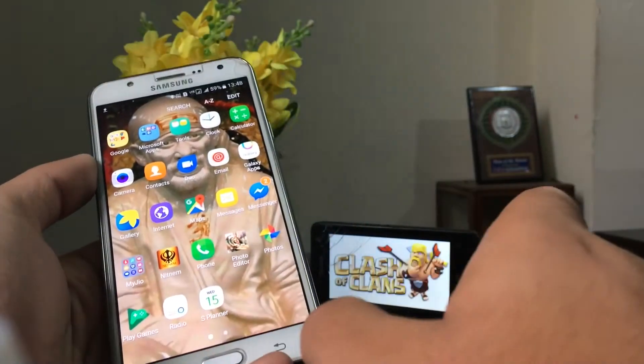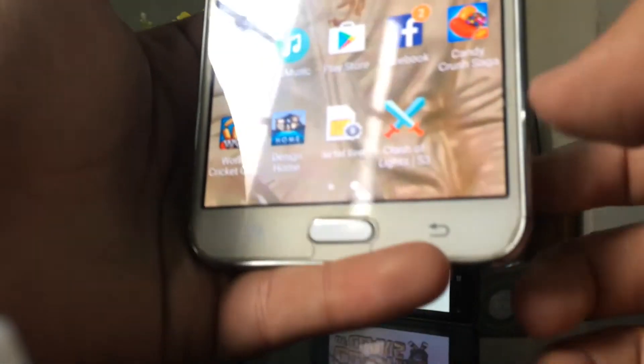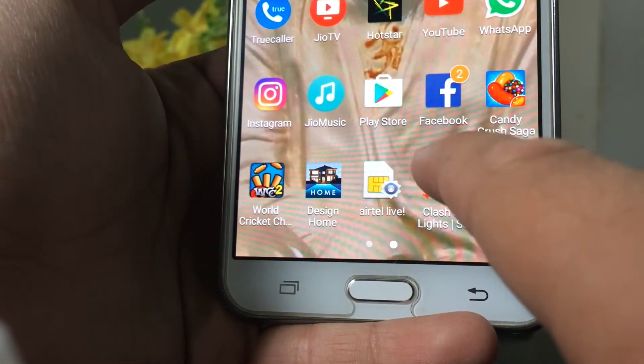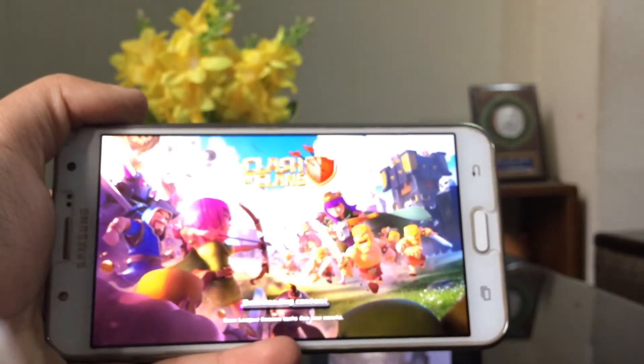Make sure that Unknown Sources is enabled. Once you have done this and installed the APK, the application will be directly installed on your device. Check where it has been installed — in my case it is Clash of Clans S3. Just click on it and it will start your game.